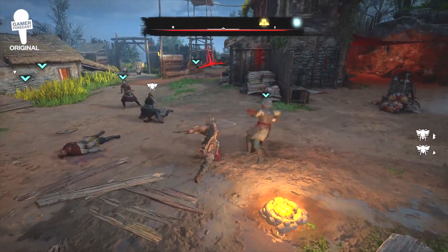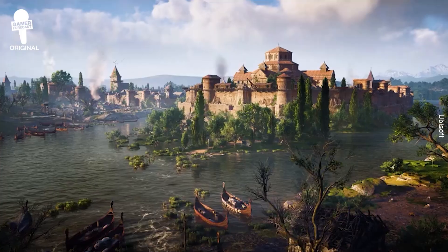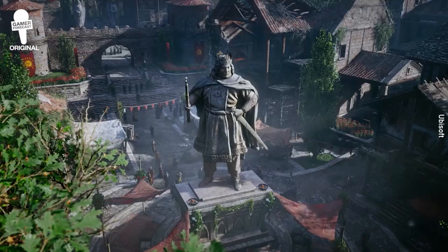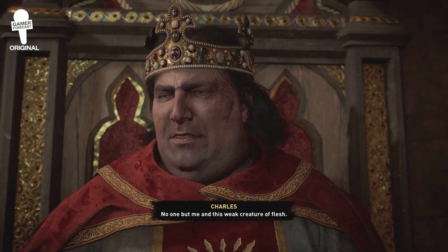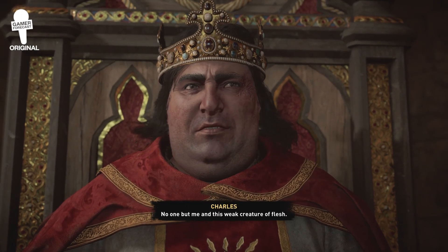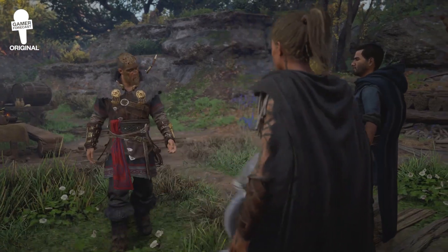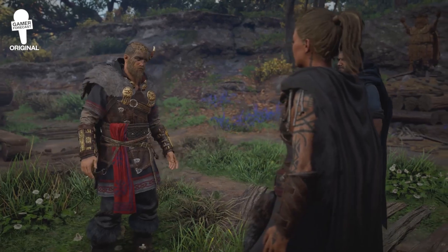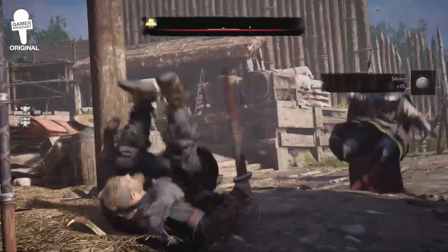Assassin's Creed is finally returning to its roots in the Siege of Paris. After a trip through Ireland, Eivor heads to Francia to face off with a king known as Charles the Fat. Charles assembles a powerful army in Francia with the goal of invading England, where Eivor has established a growing colony, Ravensthorpe. Our brave Viking is faced with no choice but to take on the king and protect his loved ones.